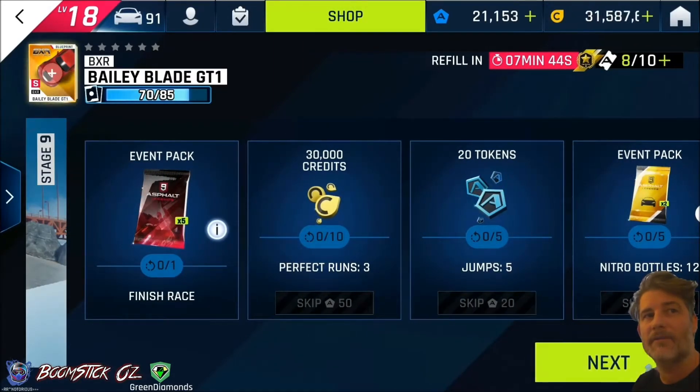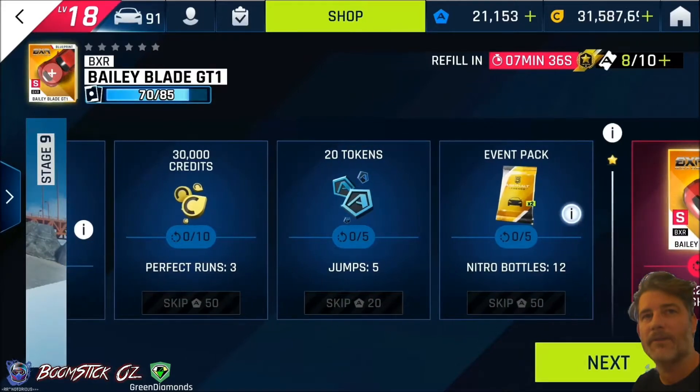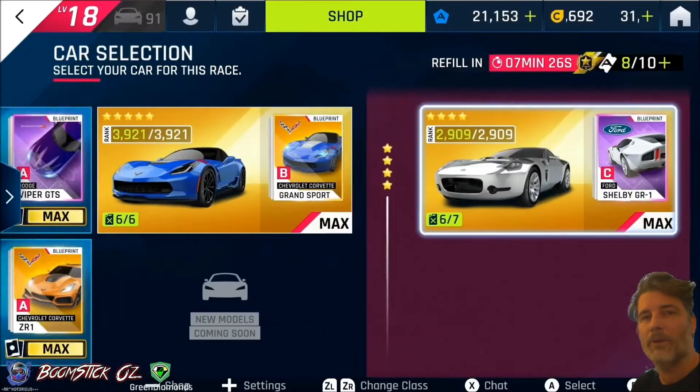Just looking at the conditions: if you finish the race you'll get five red event packs. You'll get 30k credits for doing three perfect runs, 20 tokens for doing five jumps, and two yellow event packs for getting all of the 12 Nitro bottles. I believe there are 16 of them so we can probably miss a couple, but then there's the blueprints for doing 115.